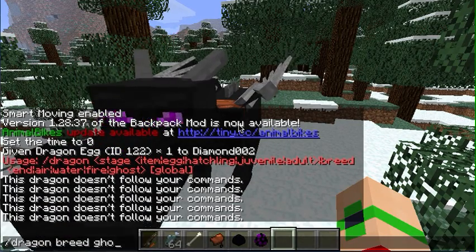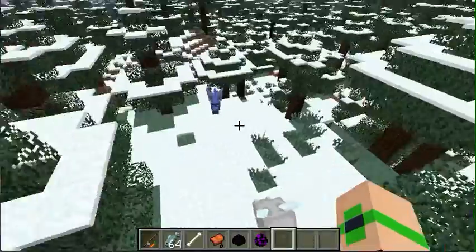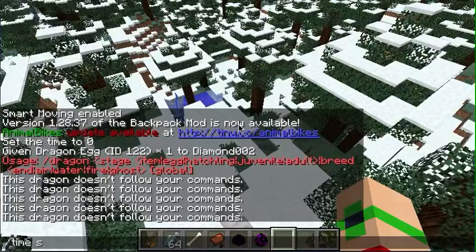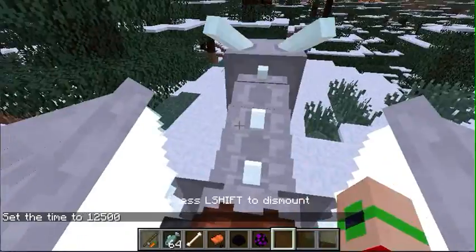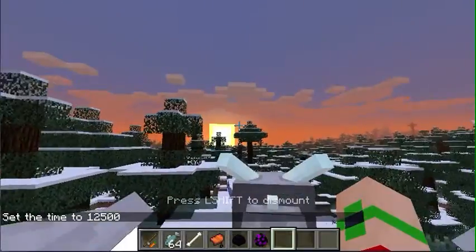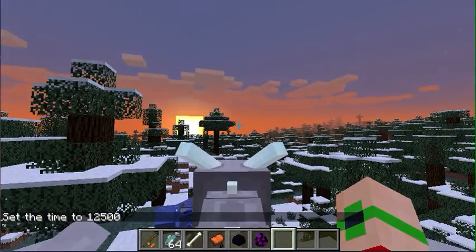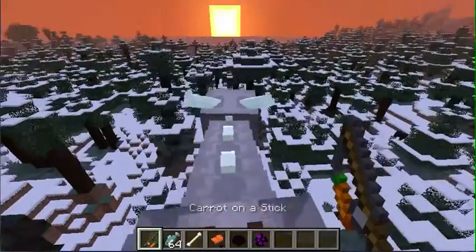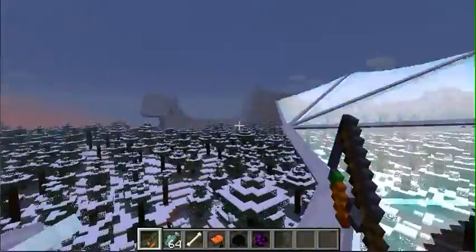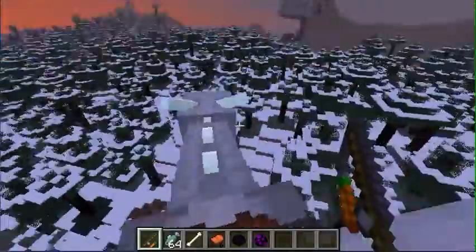Ghost dragon. Beautiful, beautiful ghost dragon. Now if we just turn it to night, look at this — he's going to start to glow. And this would be a perfect time to actually show you what the carrot on the stick does. It makes it easier to fly with him — you can get like that and that and whatever.